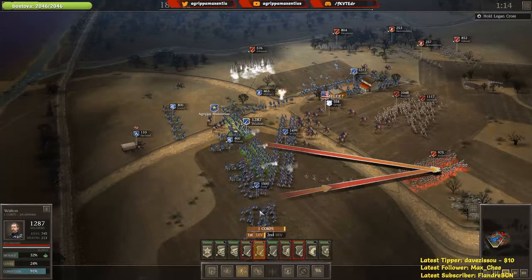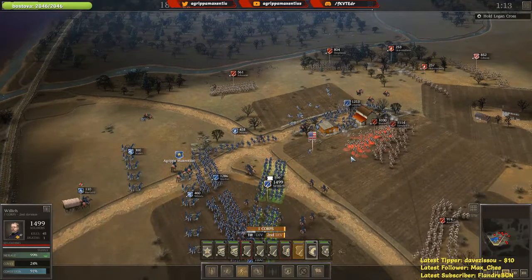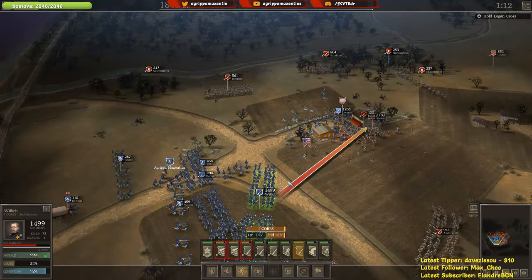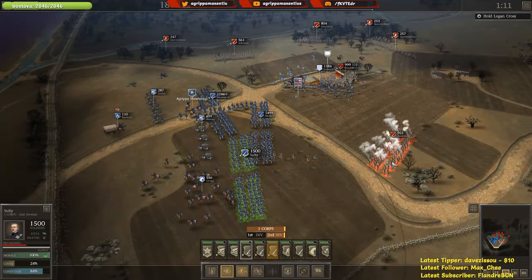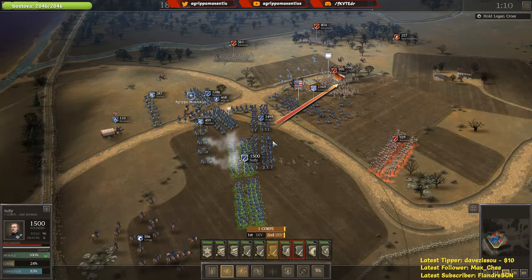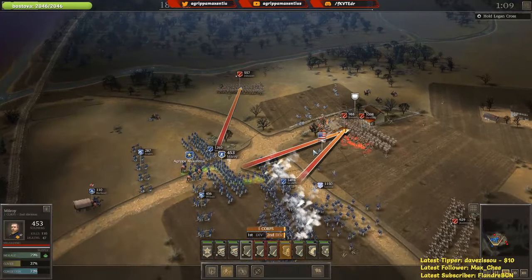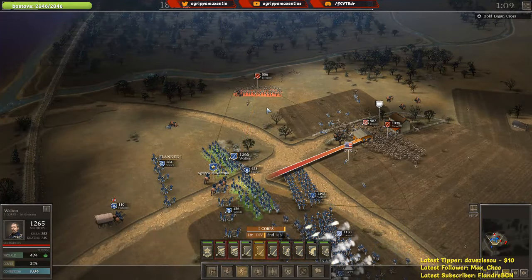Once again the enemy is forcing us back — you just can't have that. Let's have Willich fire on these boys. Get all the shell shot you can in that area — the Civil War equivalent of 'broken arrow,' calling in all artillery. We're slowly going to get a nice volley. This time we're not going to charge, we're just going to keep opening fire — we should be able to overwhelm them with fire.